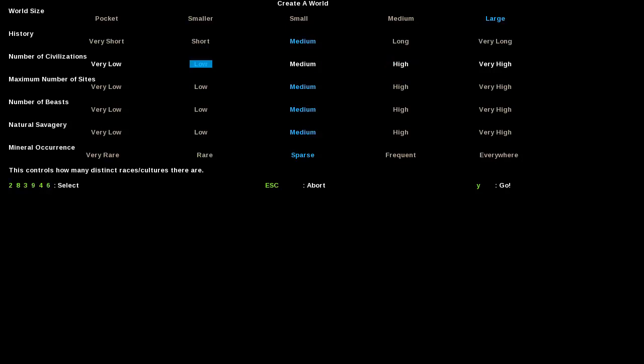There's no real downside or upside to choosing a lot or a little for civilizations — it's preference. Number of sites: number of important places — caves, fortresses, abandoned ruins, towns, stuff like that. Beasts is another one: titans, mega beasts, stuff that's dangerous. This is where you're going to choose that option.